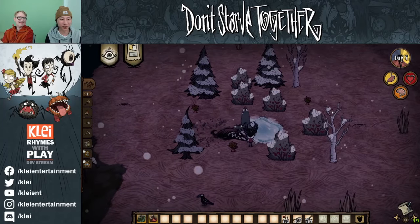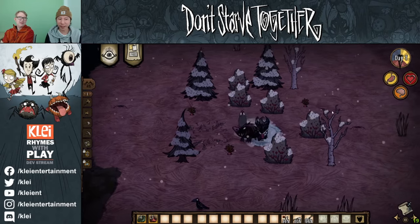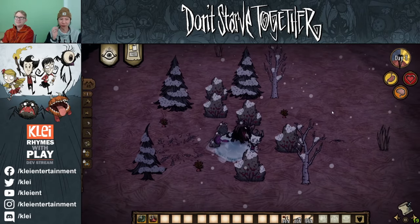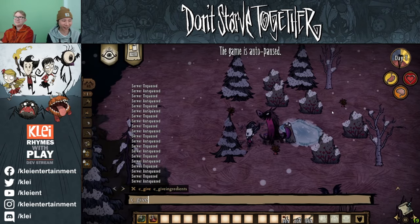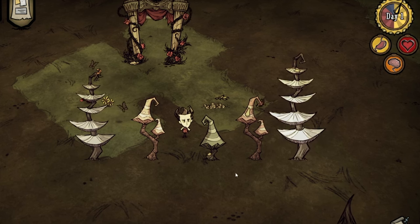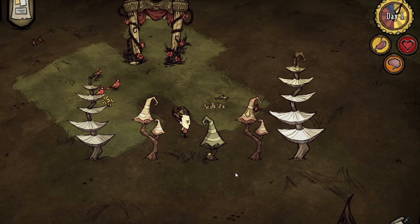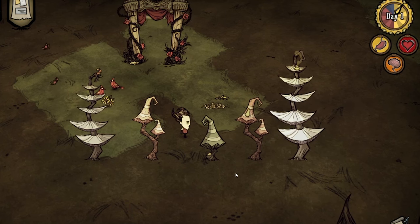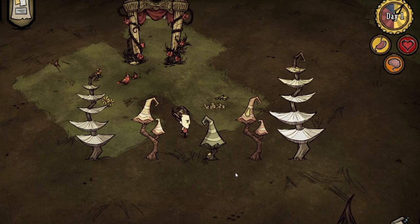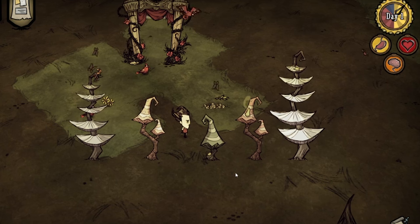Wigfrid will also get a couple tweaks as well. As for weather, slipping mechanics are coming to winter as a whole via ponds and pengull colonies. However, acid rain and lunar hail will also impact a ton more in the caves. Mush trees will spoil, bats will apparently swarm us, rock lobsters and clockworks will be debuffed, and lunar hail apparently makes dust.